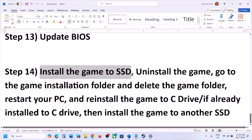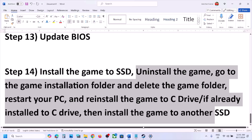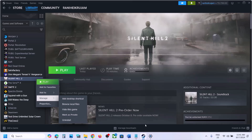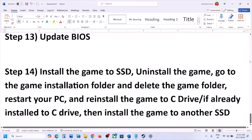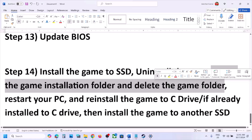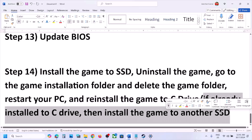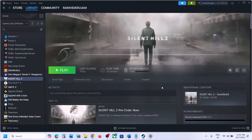The last step is to install the game to an SSD. If the game is on an HDD, move it to an SSD, as SSD is recommended for this game. You can also try installing to a different drive — right-click the game, select Manage, uninstall, delete the game folder, restart, and reinstall to the C drive. If already on C drive, try another SSD. One of the steps shown in this video should help improve performance. Thank you for watching — please like and subscribe.